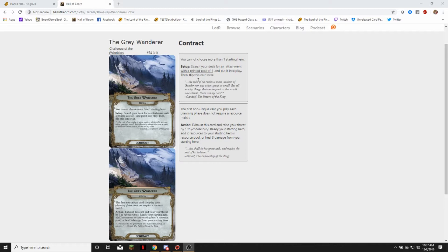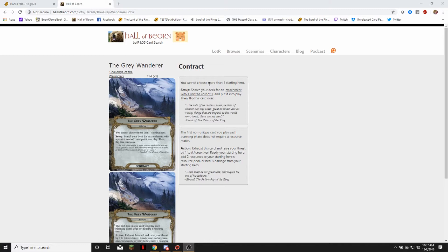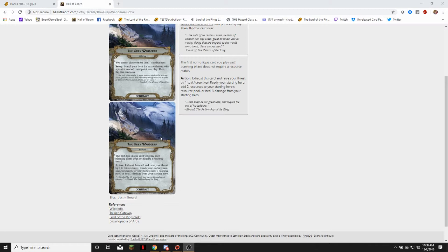So if you haven't seen this thing yet, you cannot choose more than one starting hero is the setup instruction here — including, as well, search your deck for one attachment with a printed cost of one and put it into play, then flip this card over. So you get one hero and you get one free, one-cost attachment. Then Side B says the first non-unique card you play each planning phase does not require a resource match.